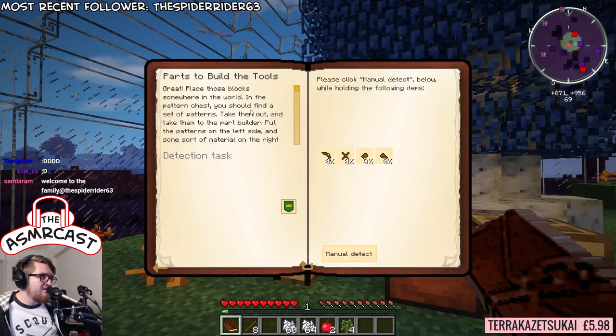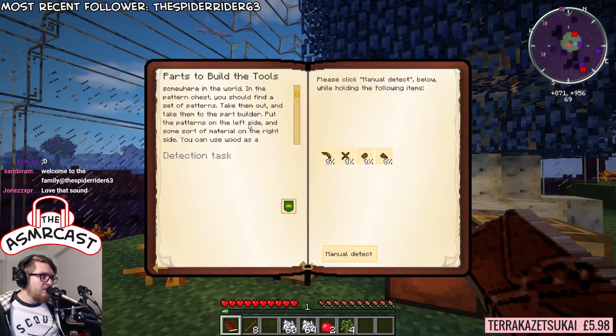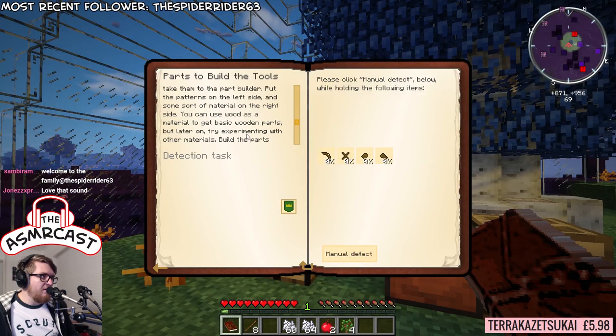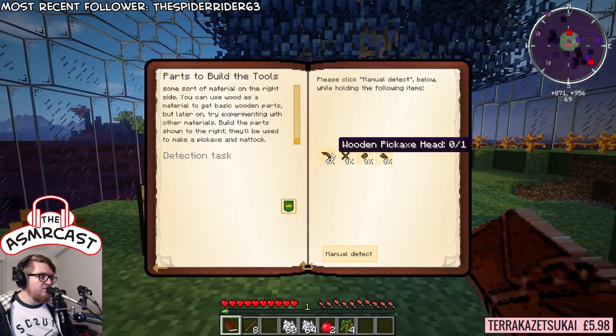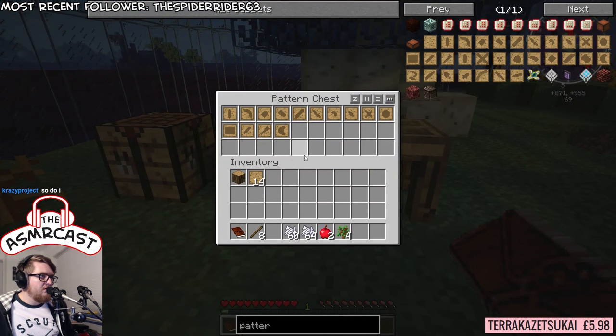Take them out and take them to the part builder. Put the patterns on the left side and some sort of material on the right side. You can use wood as a material to get basic wooden parts. But later on, try experimenting with other materials. So the book says: pickaxe binding, shovel and axe.